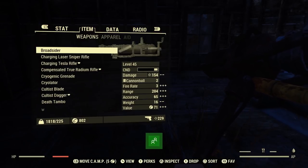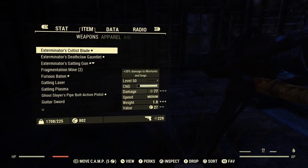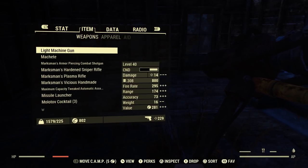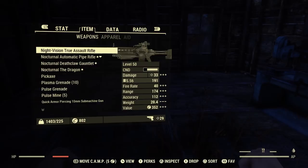I'm also going to go over an issue that I've ran into when doing this. As you can see here, I have about 1800 weight out of 225. So when you go to do the glitch, it's going to not pretty much go down at all for you, or if it does, it's going to be very limited and take you numerous amounts of hours to get into the negatives.